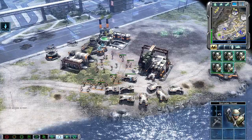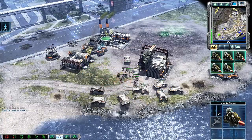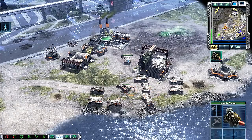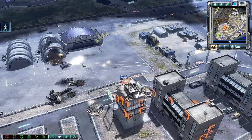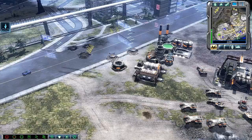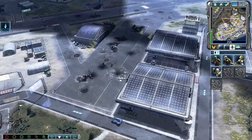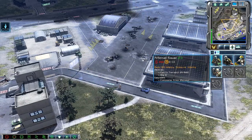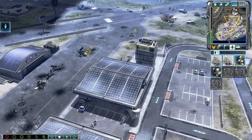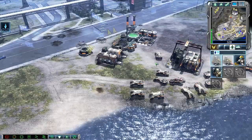Grenadier squad ready for combat. Launcher's ready, confirming move order. APC ready for combat. Yes sir — our base is under attack, missile squad move out. Any enemies around? Pitbull ready for action. Enemy unit sighted. Unit under attack.